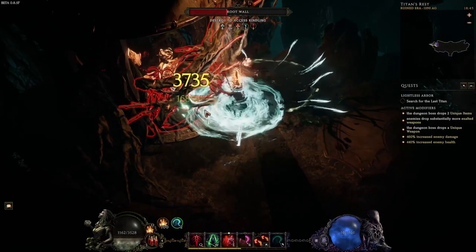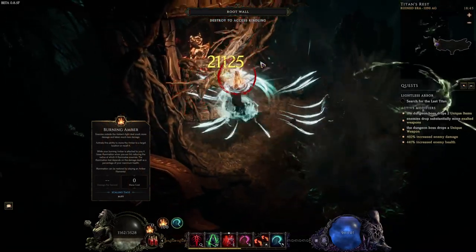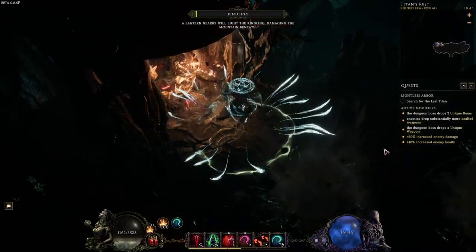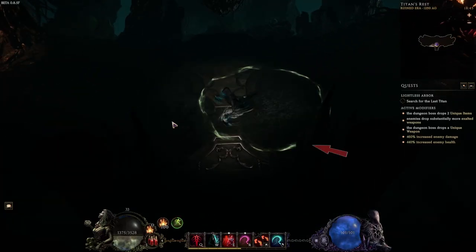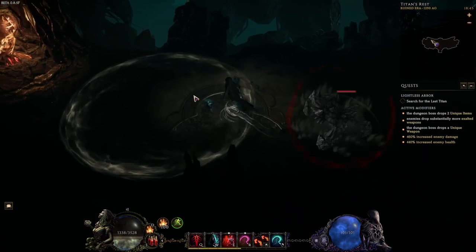After destroying the root wall you can throw the ember close to the kindling to begin lighting it up. There will be another slightly bigger telegraph that looks exactly like the boulders. This one is much more deadly and will make a titan spawn add appear.